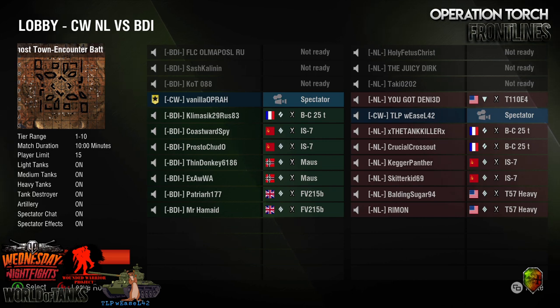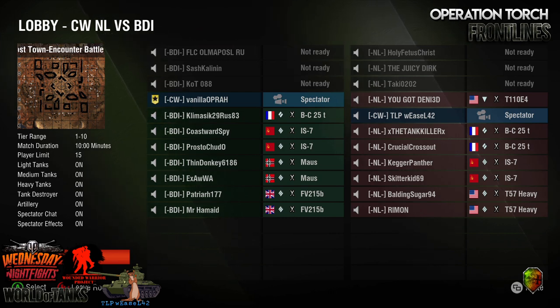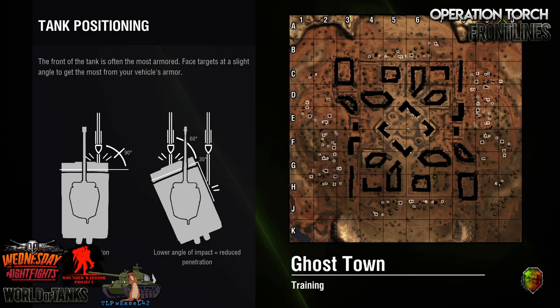This is round two for NL versus BDI. I saw the FV215Bs and for a moment I thought they picked two Death Stars — but it's the heavy. A tank we don't see all that often on the North American side. We see Chieftains more often than the 215B. Since the Chieftain came out, I haven't seen a 215B played all that much in competitive.